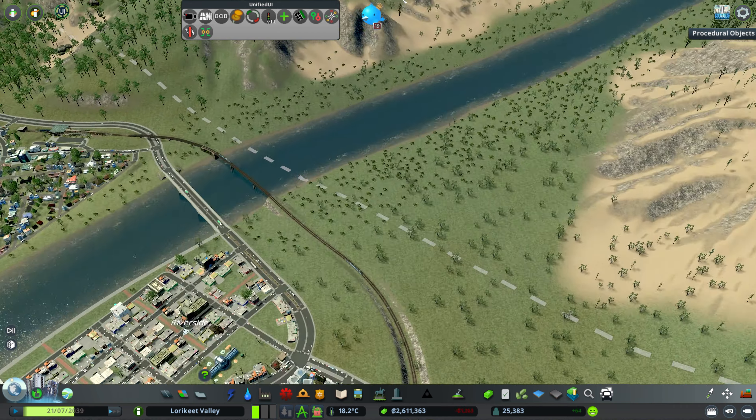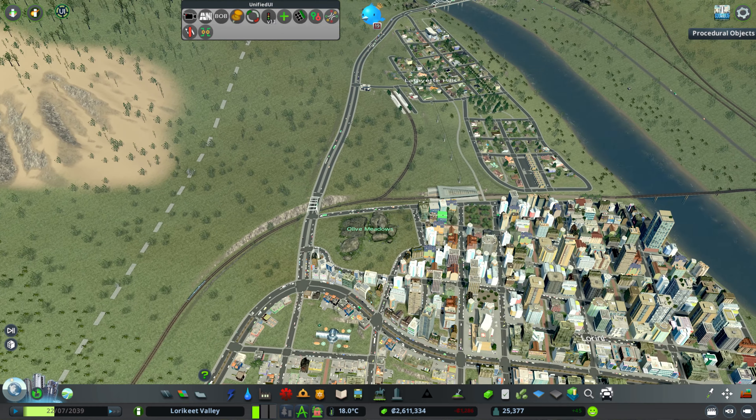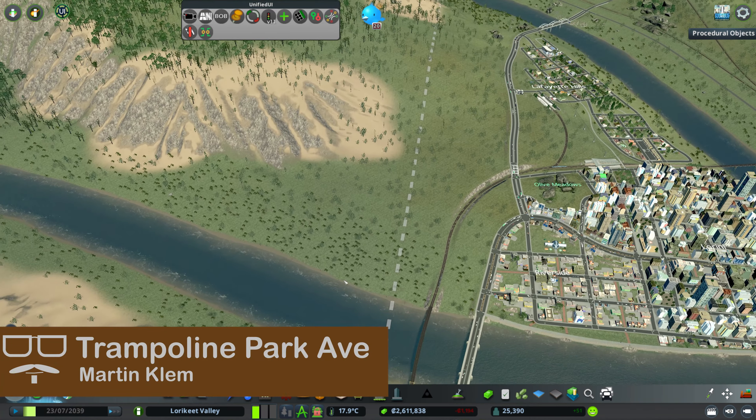Now that we've done that, let's get on to our build for today. I was thinking we could do a little bit more of a tourist draw for the region. We've got some money from the government, we've set up some more residential, and we've got our lovely university that we've started to develop. Next, I think we're going to build a zoo.